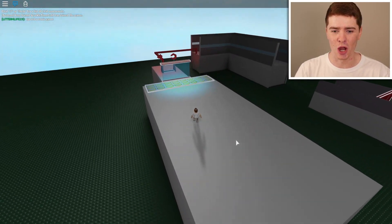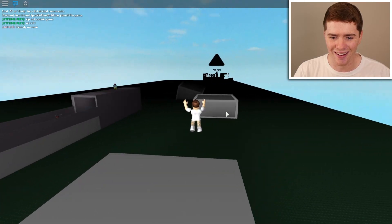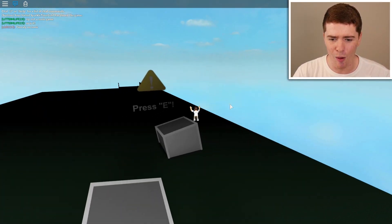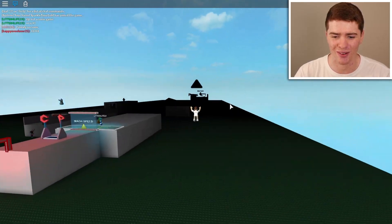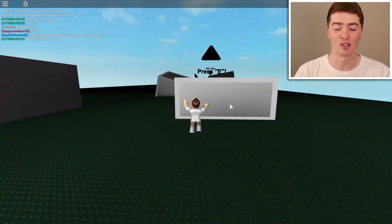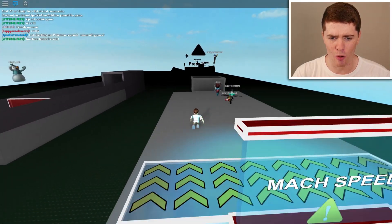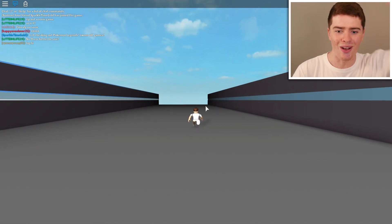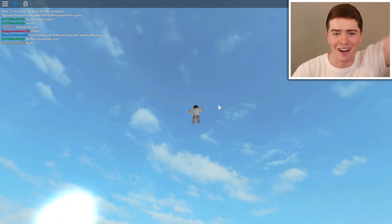They've built in a respawning system, but it's kind of broken because you can just run along the ground and skip half the map. I don't even know what I've done. Yeah, we kind of broke the game — I'm literally flying right now. I'm just spamming E and it keeps boosting me in a random direction. At least they built in a respawning system — that's one plus. If I just jump regularly though I can do it. We can do this — we've completed the map! So just spamming E boosts me in a random direction. We're flying.